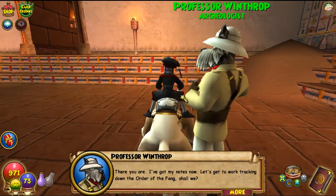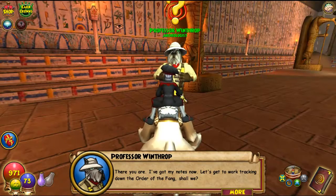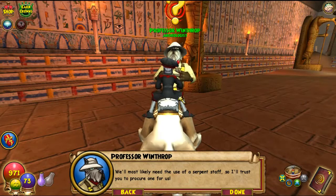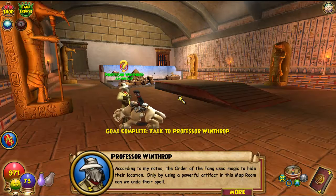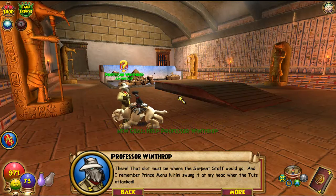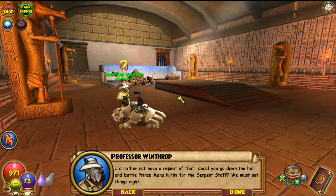There you are. I've got my notes now. Let's get to work tracking down the Order of the Fang, shall we? We'll most likely need the use of a Serpent's Staff, so I'll trust you to procure one for us. According to my notes the Order of the Fang used magic to hide their location. Only by using a powerful artifact in this map room can we undo their spell. That slot must be where the Serpent's Staff would go. I remember Prince Manunarini swung it at my head when the Tuts attacked — I'd rather not have a repeat of that. Could you go down the hall and battle Prince Manunarini for the Serpent's Staff? We must set things right.